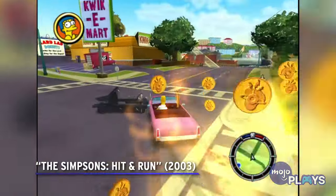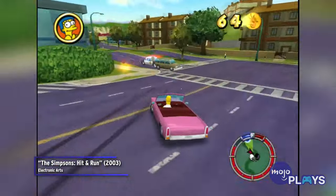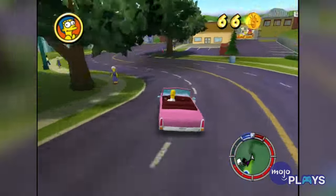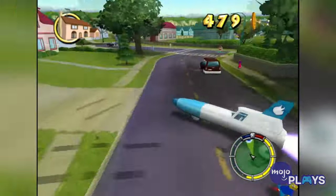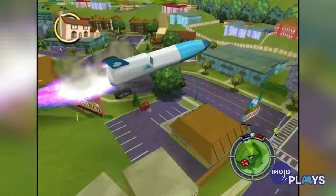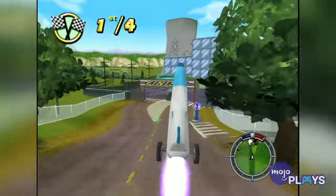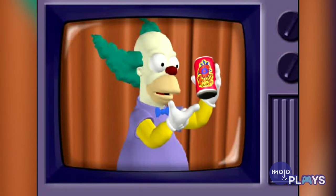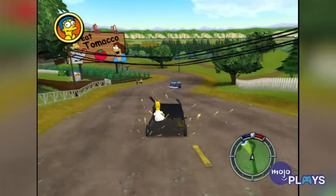The Simpsons Hit and Run. When it comes to insane cheat codes that turn games into a madhouse, Hit and Run is among the craziest. You got a code that unlocks the speed cap, turning every car you drive into a rocket, then there's a code that causes your car to launch into the air whenever you blare the horn, a code that causes every car you touch to explode, and a code that enables what we like to call Homer Mode, where the graphics get insanely blurry. Just try to get through the whole game with all of these cheats enabled — we dare you.